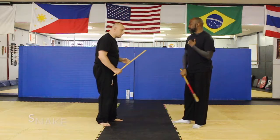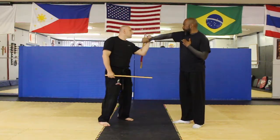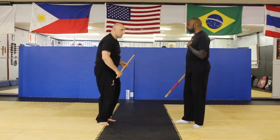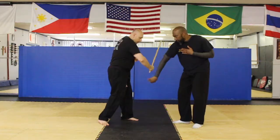The second one is the snake for angle 2. Here, the snake goes over and around, forearm smash downward. I go — forearm smash downward.